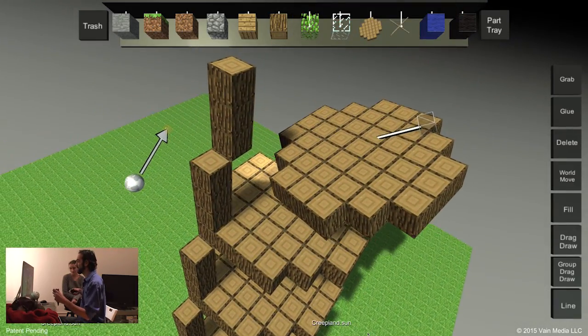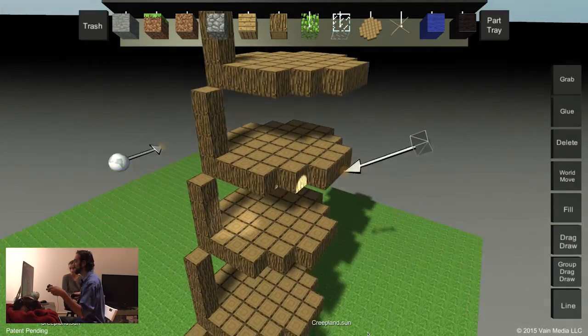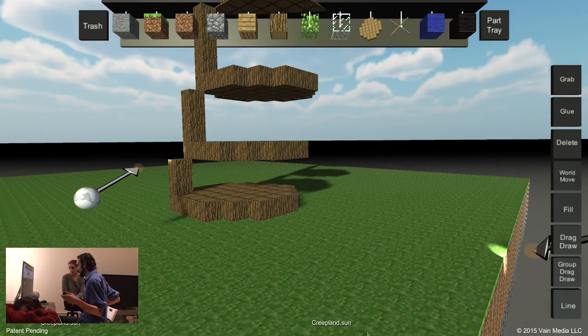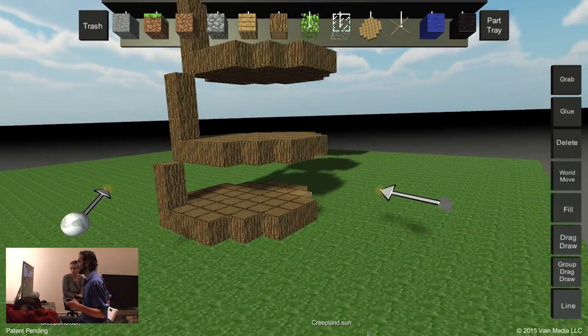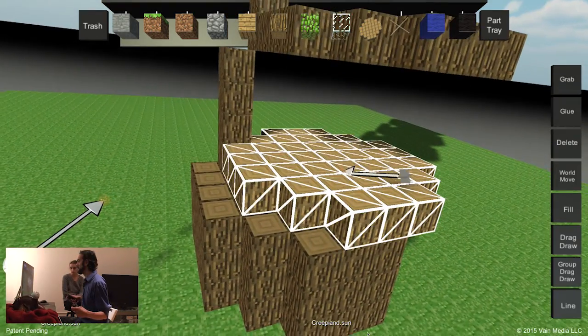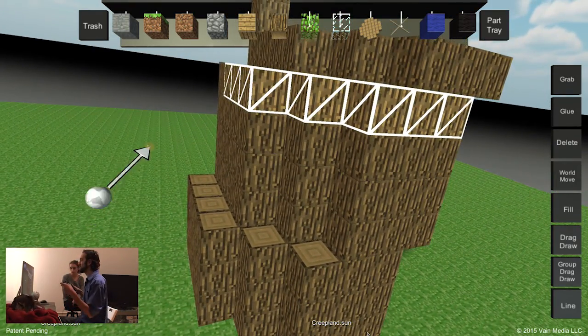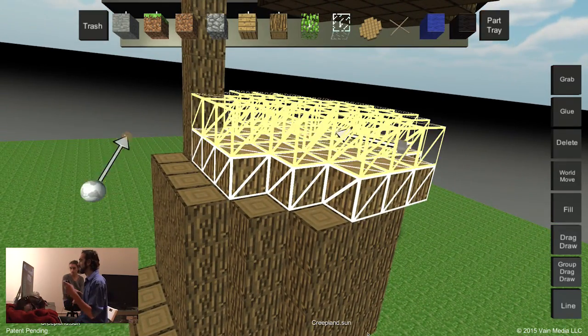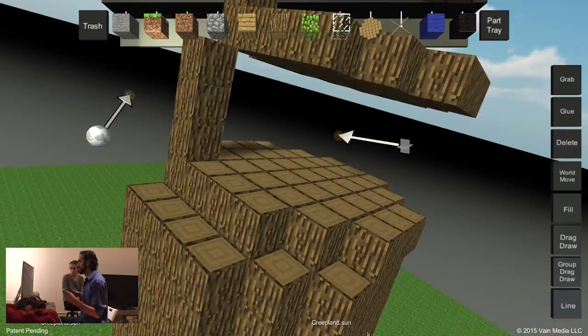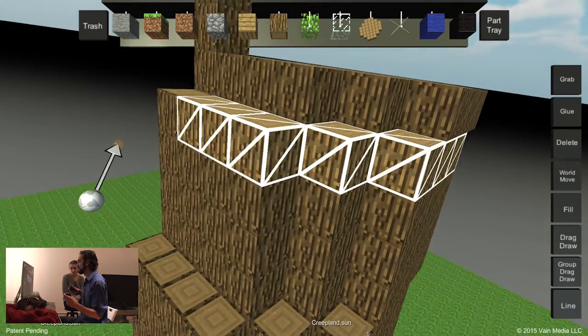I didn't really respect Block Fortress's approach until I tried to replicate it — now I understand it a lot more. What I'm going to do now is make the main body of the tree. I put a bunch of parts down here and then I'm going to group drag-draw and just go up to make them, creating the general body of the tree. It's a big fat tree — that's why we call it a god tree.